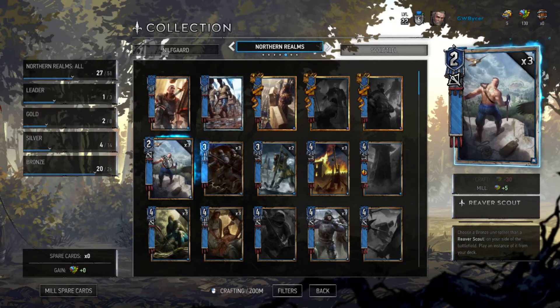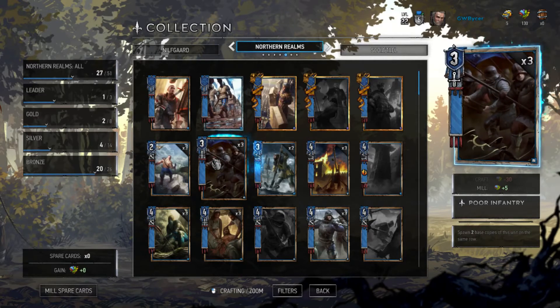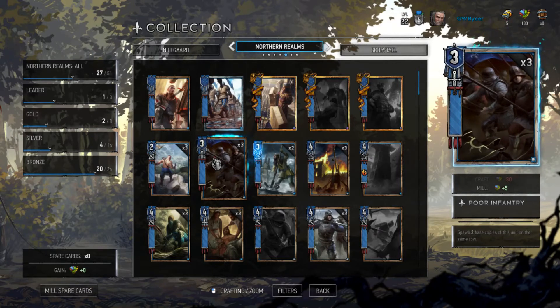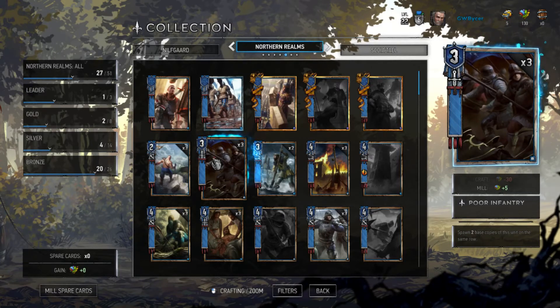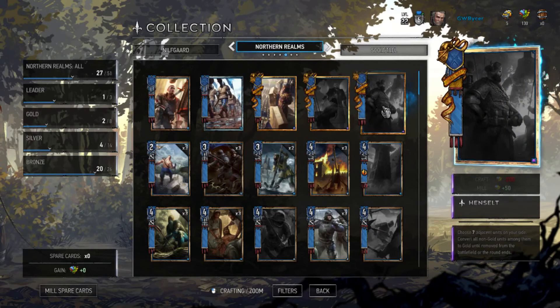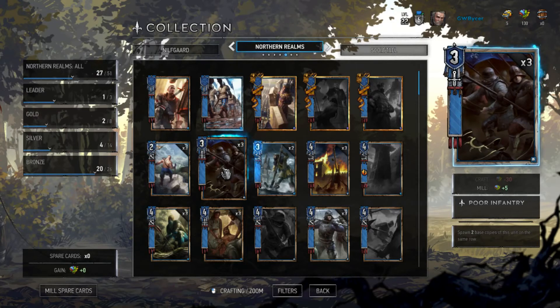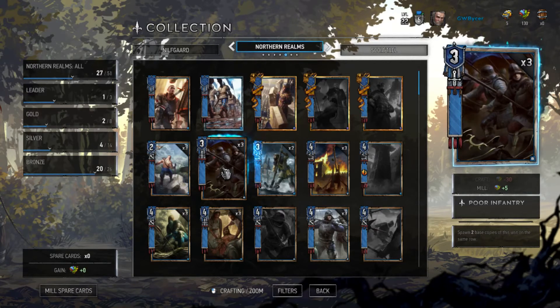Reaver Scouts are basically similar to Reinforcements. You play them and then you can pick a bronze unit on your side and play another instance of them from your deck. Now this is the one that's going to make your life a living nightmare: the Poor Infantry. You play one and it spawns two base copies, so three essentially becomes nine. Since you can have three copies of this card in your deck, this basically gives you 27 strength on your field. When combined with Henselt's ability, you can get about 21 strength that cannot be removed. If you can't stop this, it can really just wreck your match.